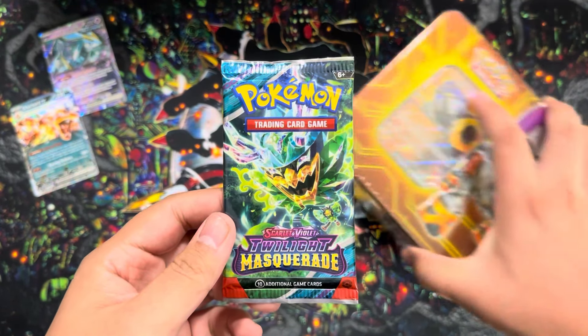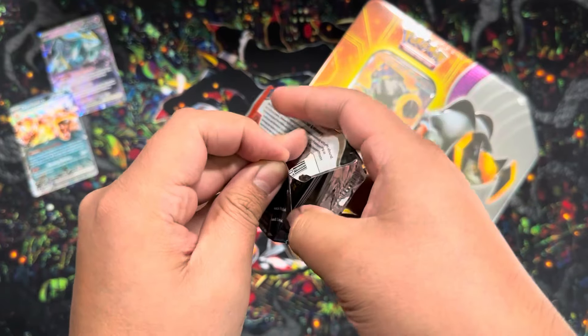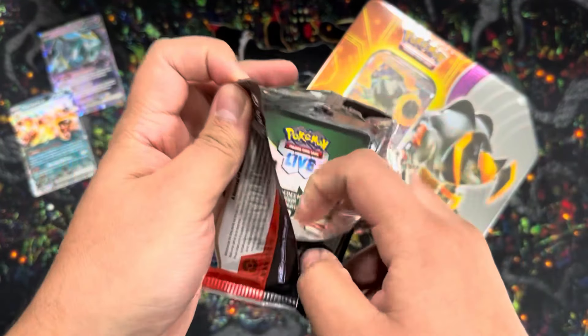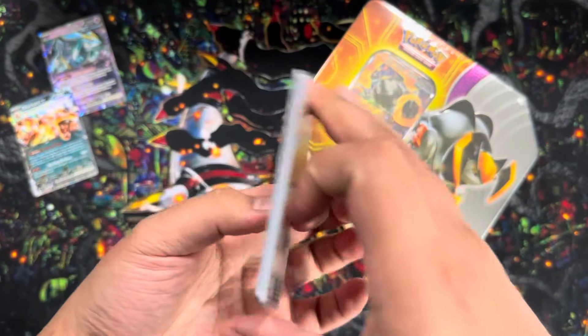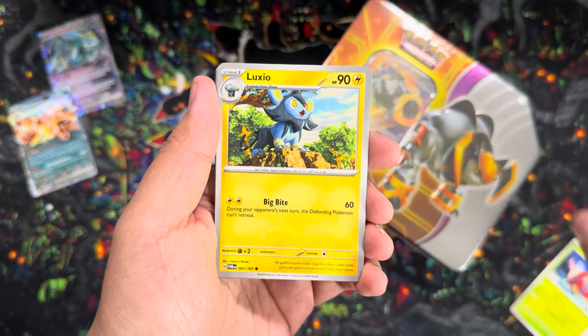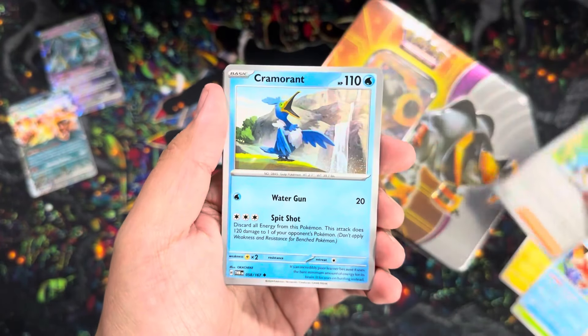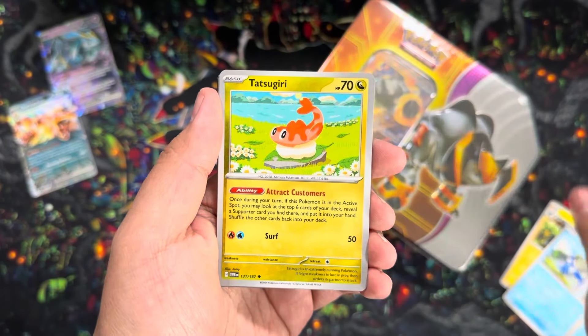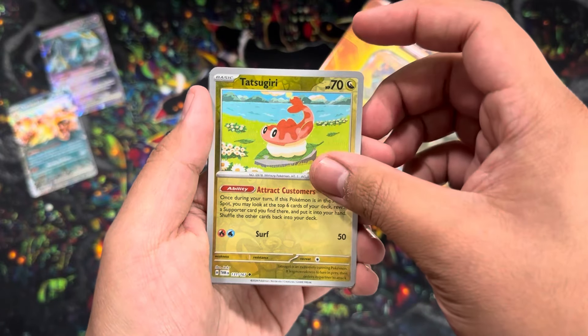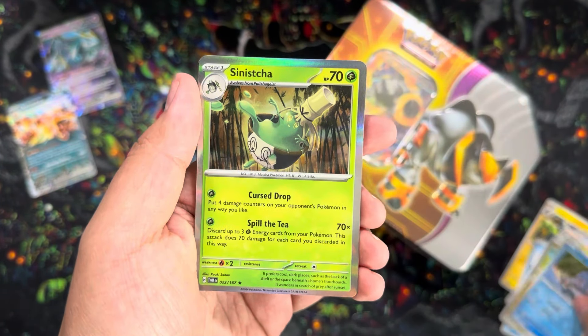Last pack of Twilight Masquerade, then we move on to the Iron Boulder tin. So far we only got one hit out of this tin - can we get another? We got Baroom, Volbeat, Luxio, Goldeen, Kricketune, Cramorant, Tatsugiri, Tatsugiri again, Poliwag, ending it with a Sinistea.